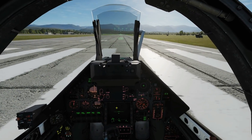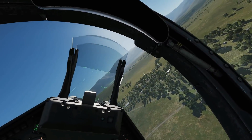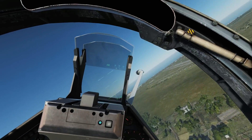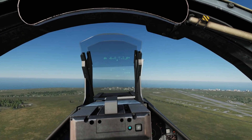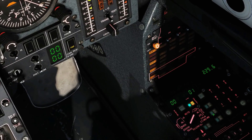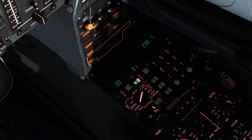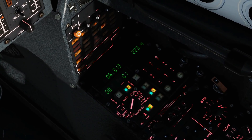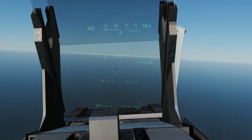We're going to get straight on with method one. We're airborne now, making our way to waypoint 1 — there it is, you can see the cross on the ground. As we work our way towards the waypoint we're going to switch on our REC button. We're at six miles so we get the REC button on and keep it on. As soon as we go over the target we're going to hit VAL. The more accurately we can do this, the more accurate our new alignment will be.